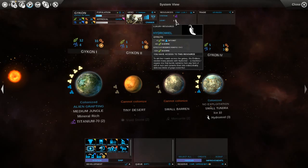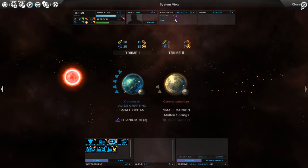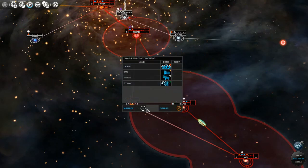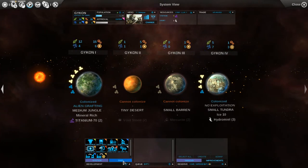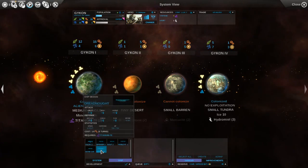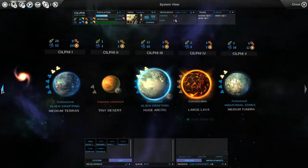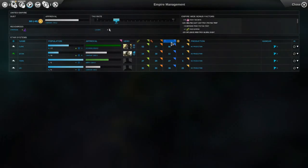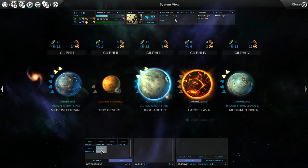We do have Hydromial because we finished colonizing the planet in that last turn. We finished a lot in that last turn actually. We have four planets now. Let's go to our empire management system overview screen. Silphi is our main system with a lot of the production, so we're going to want to build our dreadnought there. It's only going to take two turns.